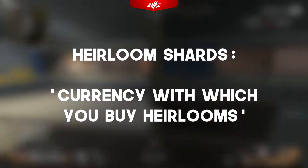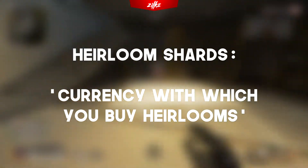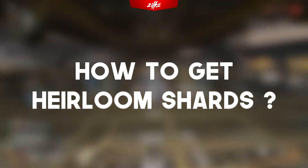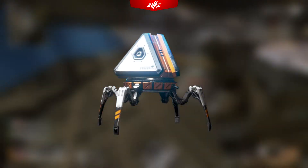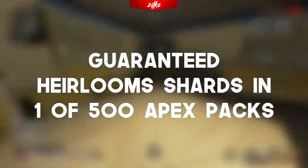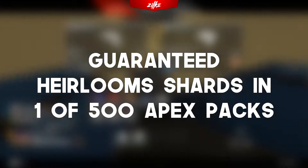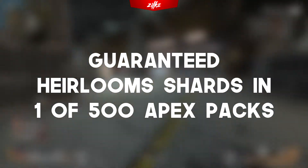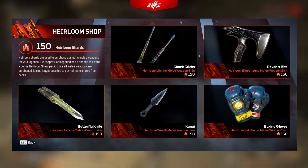Heirloom shards are a currency with which you buy heirlooms. How to get heirloom shards? You get heirloom shards by opening Apex Packs. You will get guaranteed heirloom shards in one of 500 Apex Packs. If you get the heirloom shards in a pack, you will always get 150 of them — not more, not less.